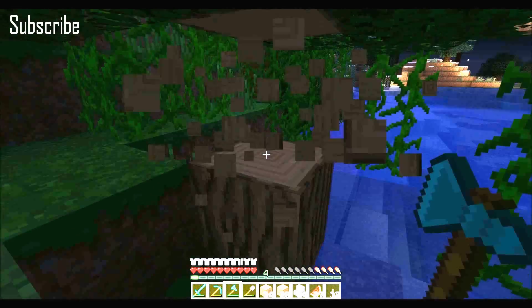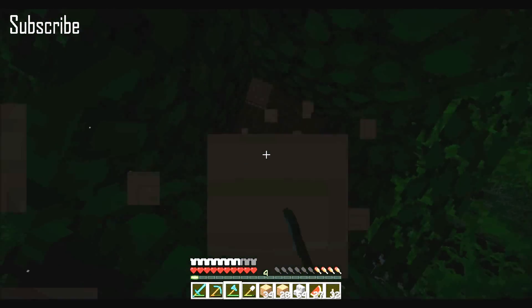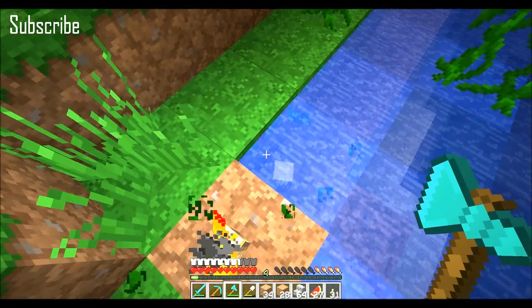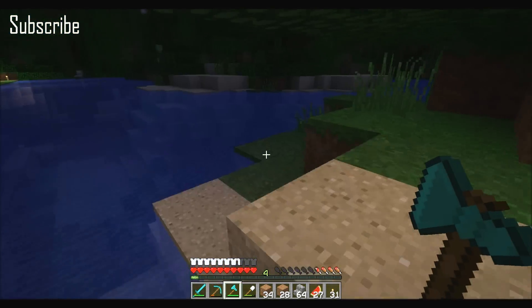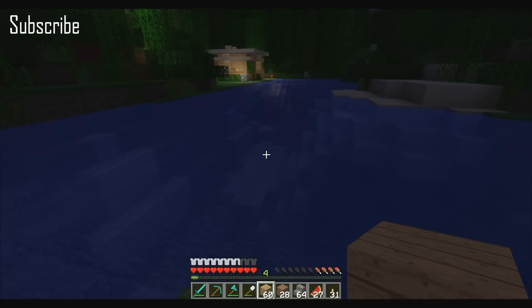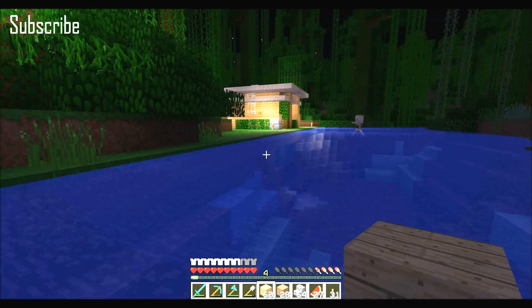I'm probably gonna have to end up making a farm of all the trees so that I can get myself some wood — pretty much all types. We got fifteen logs, so that'll make us a good sixty planks. Maybe we can use jungle wood as the supports, but first we're gonna have to get rid of these guys in the way.